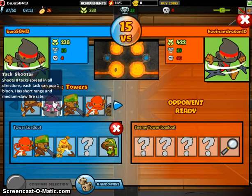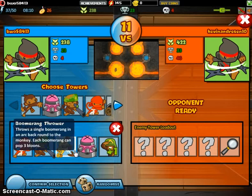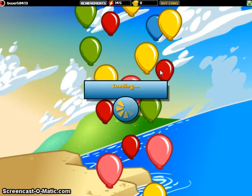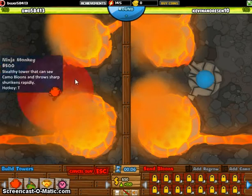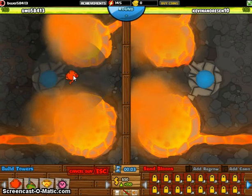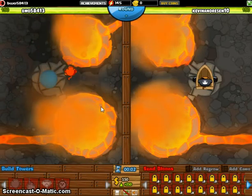He's ready already. I will be using the Ninja Monkey, Sniper Monkey, Boomerang Thrower, and Tack Shooter. I have the music turned off because I find that it's sometimes annoying, sometimes obnoxious. To start off, I'll be placing a Ninja Monkey right away.